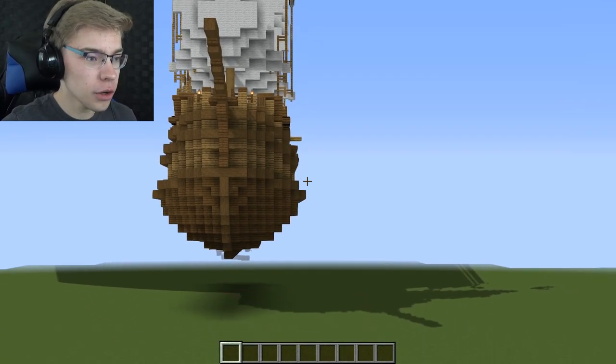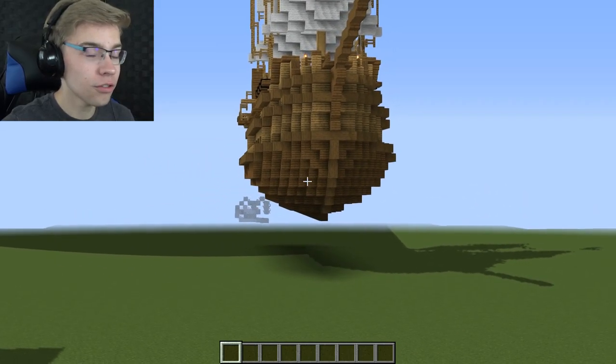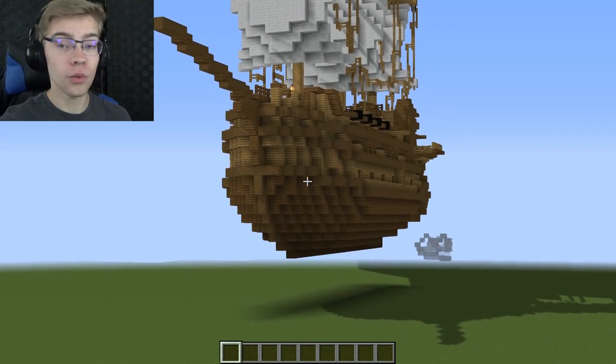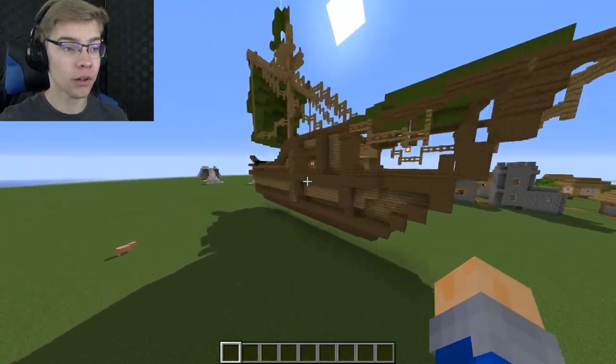It would have been a lot easier if I owned the game because then I could run around the ship itself. But instead I had a couple freeze frames and a couple video clips. The biggest tip I can give you is: have reference pictures. See how this ship kind of slopes outwards the further down it goes — if you didn't have a reference picture, you would never have thought that ships did that.